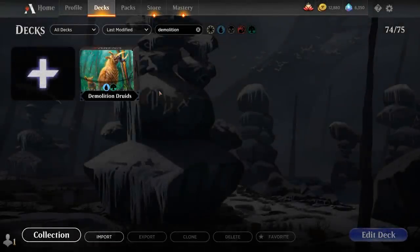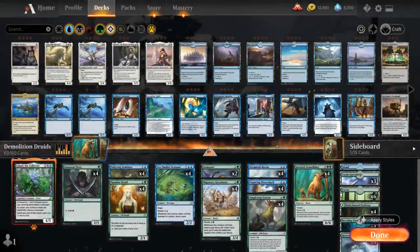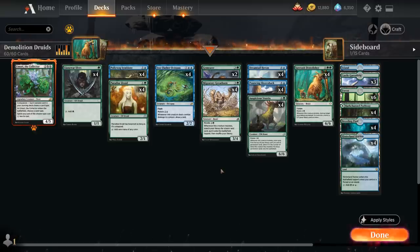Hello and welcome to another Historic Games video. Today we're taking a look at a blue-green mutate deck titled Demolition Druids, as voted on by my supporters on Patreon. You can become a patron supporter yourself for as little as $2 per month, which works out to about 8 cents per video — one of the best ways you can support the channel. Today's deck is actually more of a land destruction deck than you might think.